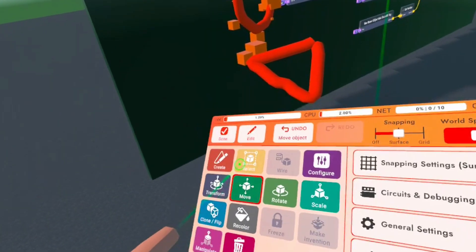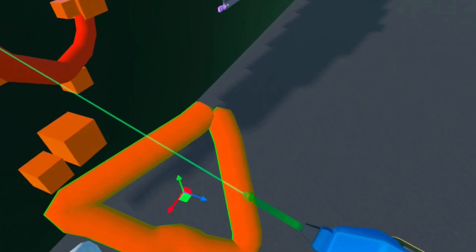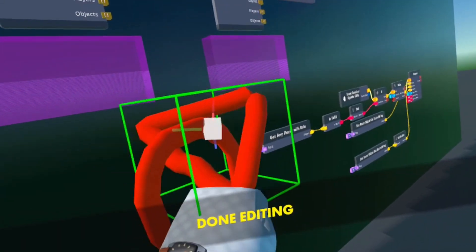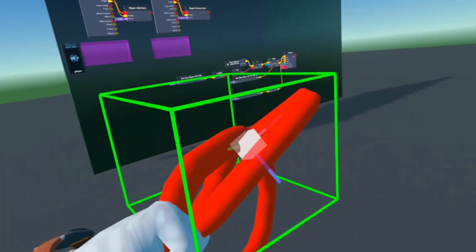If we wanted to edit this, we can move it over to where the pivot point is. Now when we grab it, it's just teleporting to wherever it is.